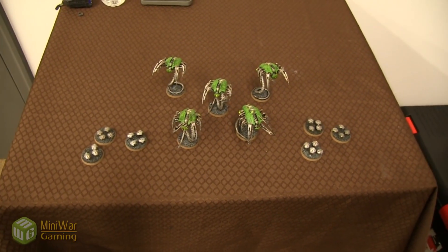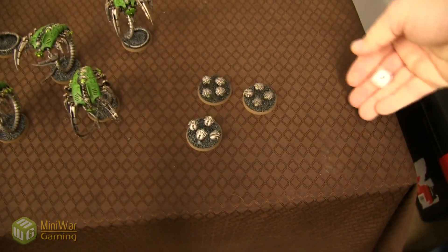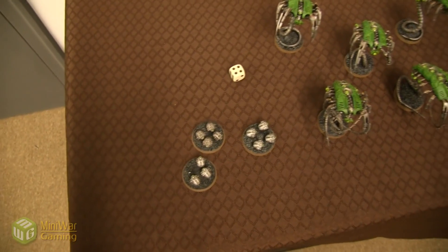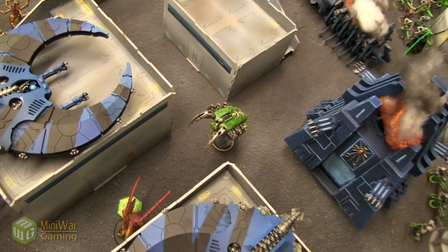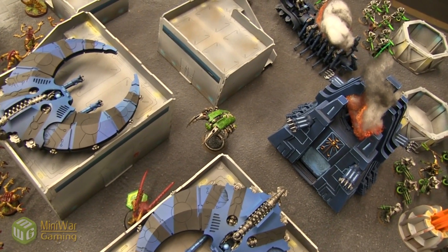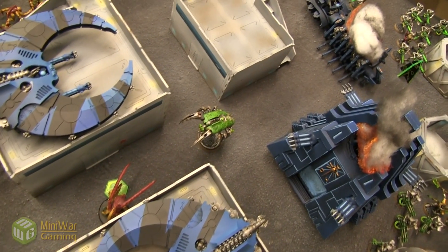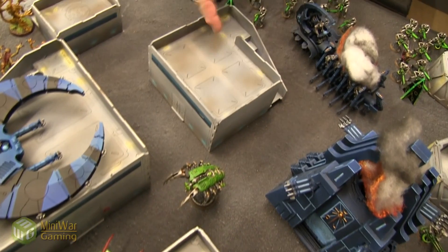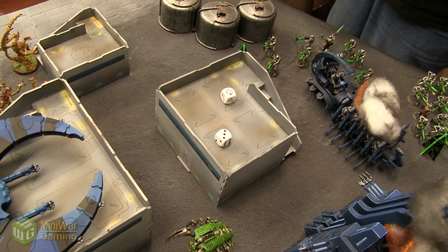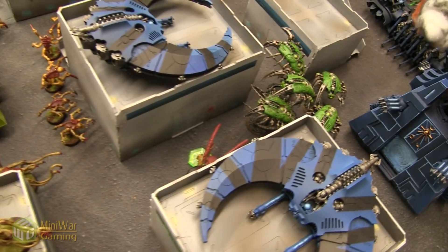Three groups of Canoptek units could be arriving from reserve — rolling 3+ for each. Scarabs fail, Wraiths arrive, other Spiders arrive. We've added rules for Canoptek deep striking — they can only mishap if they land on an enemy unit, otherwise they reduce scatter like drop pods. He attempts to deep strike the Wraiths here — rolling for scatter — hit! They'll provide resistance to me reaching the middle with their 3+ invulnerable saves. The Scarabs scatter back to the edge of the board.